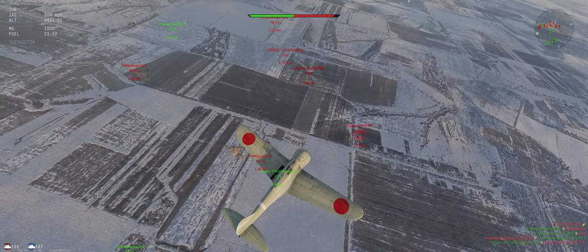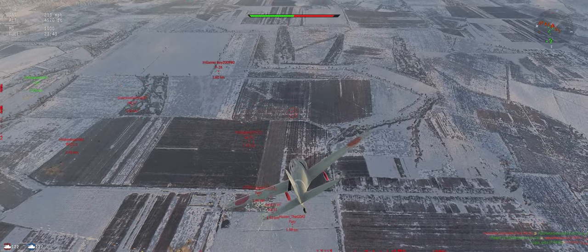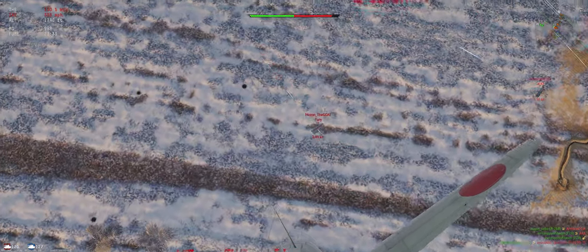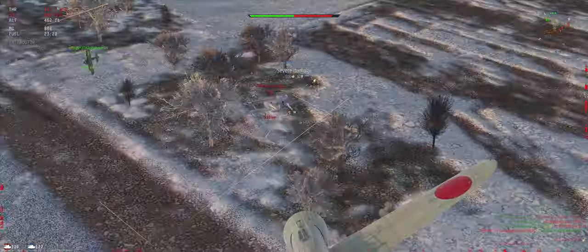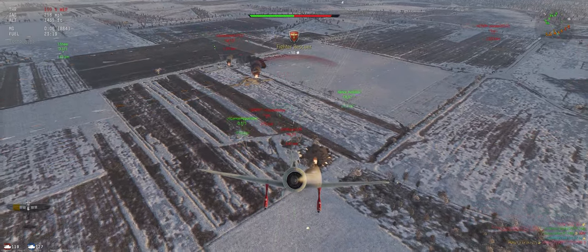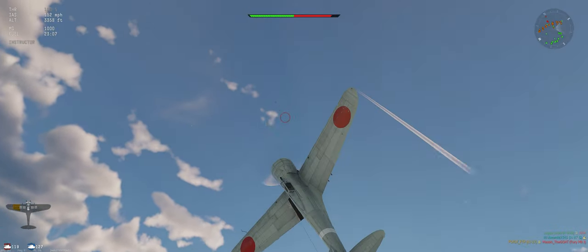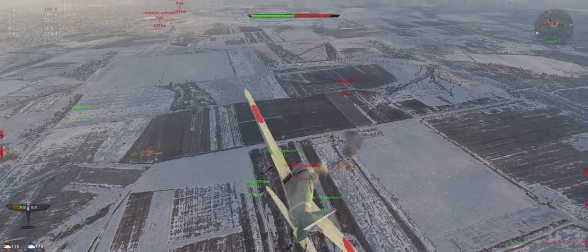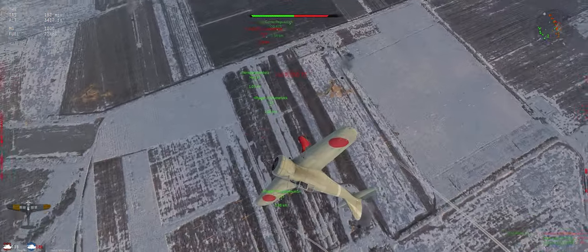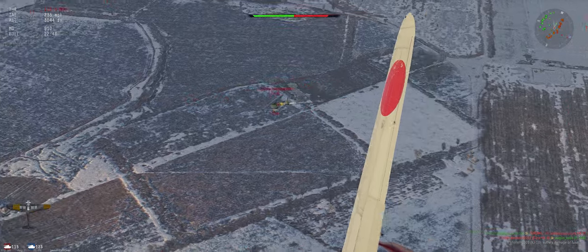We're on their side of the battlefield, which we normally wouldn't want to do, but we have such an energy advantage it doesn't matter as much. Even people coming out of their spawn, we can run away from if we need to. Let's check on this Fury — he's distracted. We like distracted, makes our job a lot easier. Got shot a little bit, let's go straight up into the vertical. The adversary's not going to be able to stay with us, and it sets him up nicely for our teammates. The other bad part about being on their side of the map is you lose a lot with the radar — it's hard to distinguish between their ground units and their air units.